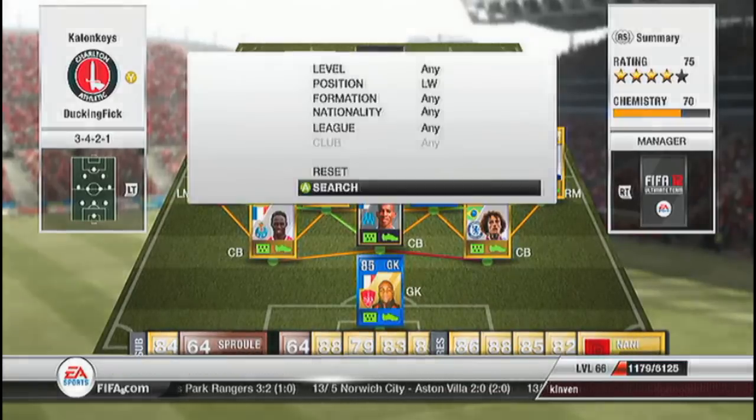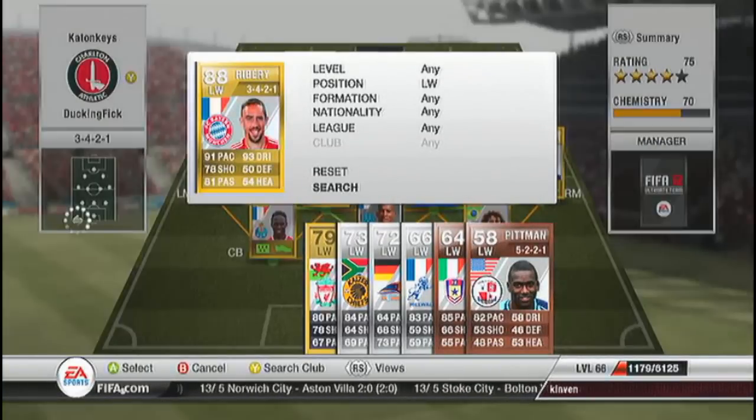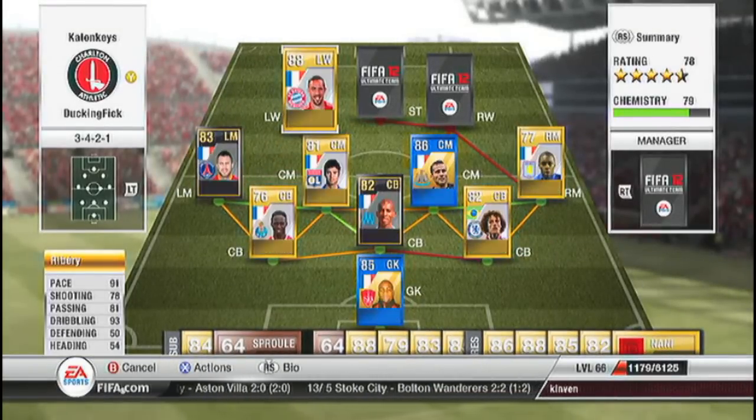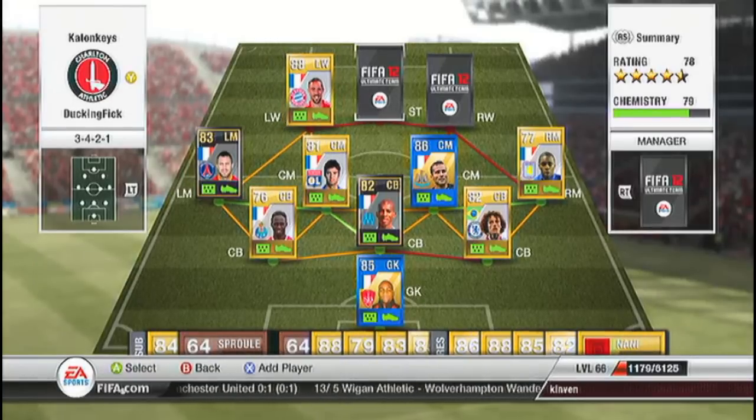At left wing we have Mr. Frank Ribery. What a player. I would love to get my hands on his Team of the Season card. 91 pace, 93 dribbling, 78 shooting — which is a complete lie, as he's got fantastic finesse and a fantastic long shot. He's also got 81 passing which is pretty good for a left winger, and he can slot the balls in.